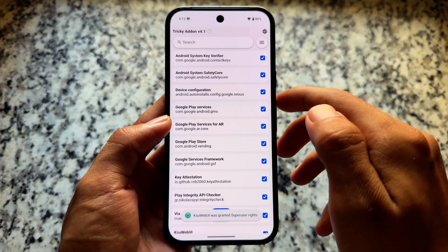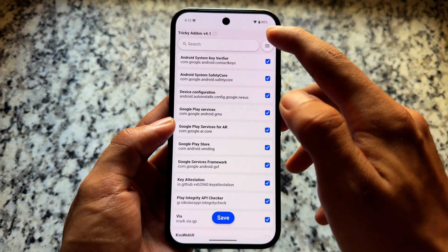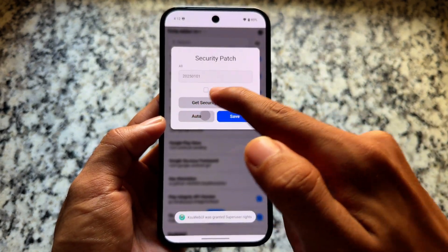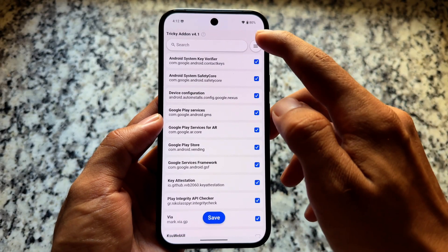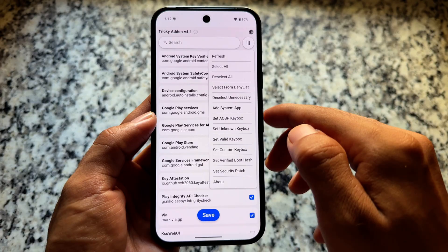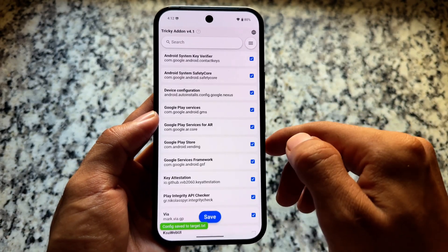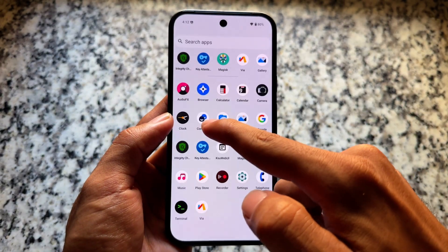Now the second thing is to open Tricky Store. Select all, then deselect unnecessary ones — it's quite basic. Then at the second-to-last option, set the security patch — click on Auto. Then click on Set Valid Keybox. It's done. Finally, click Save. It's completely done, no extra steps needed.